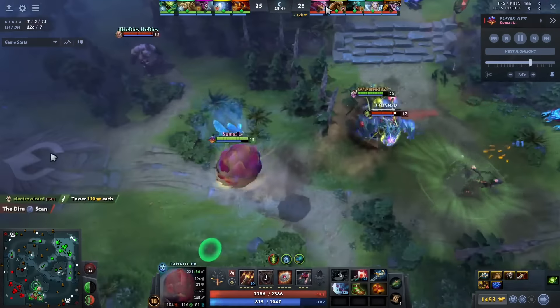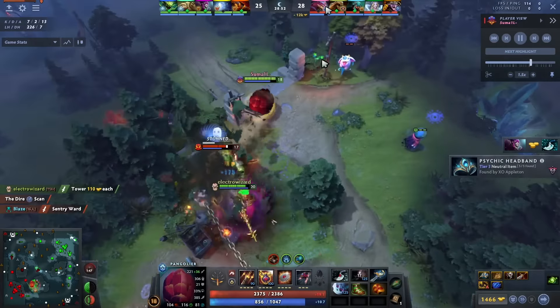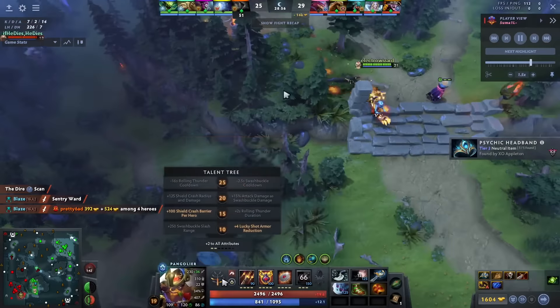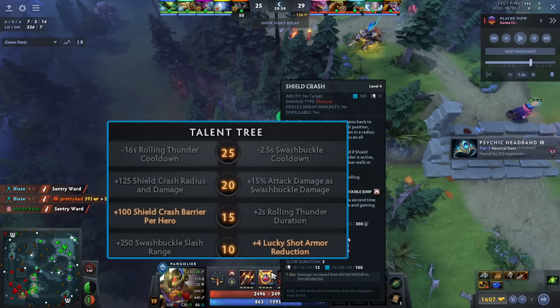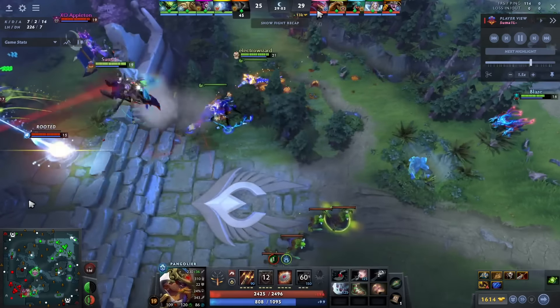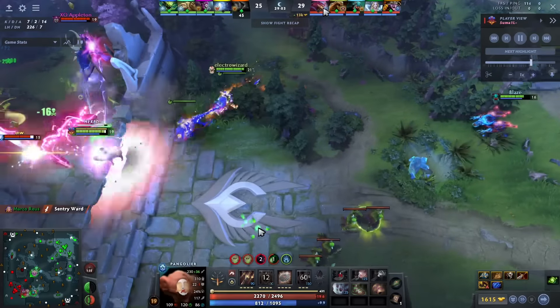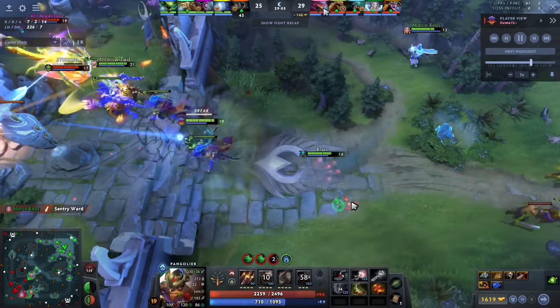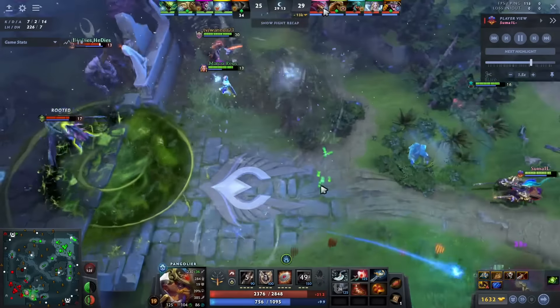Rolling in onto the Viper, double jumps — but once you hit level 18 it's really broken because the jump cooldown in roll is only 3 seconds. In terms of talents, people are now taking the 100 shield crash barrier per hero, putting it up to 300 per hero. If you hit a five-man Shield Crash you get a 1500 barrier — and that's an all-damage barrier. It's more than that because of the double jump. Double jumps in but Viper has BKB so he didn't get much value. Manta swash — good defensive use.